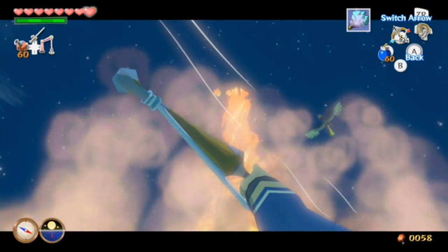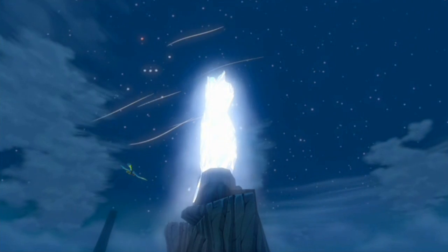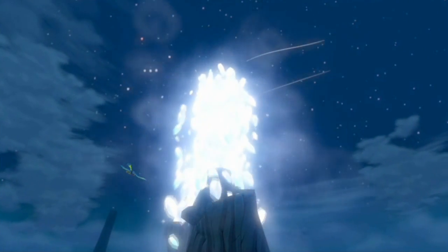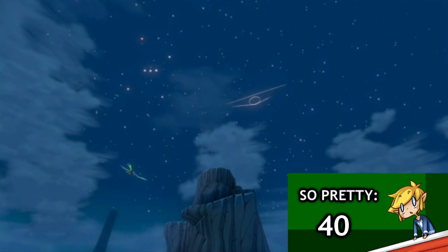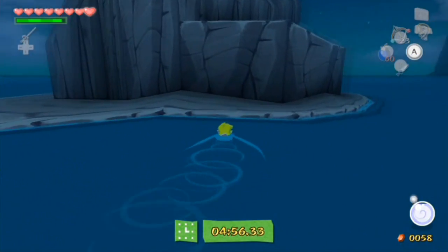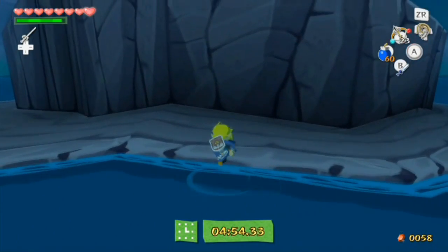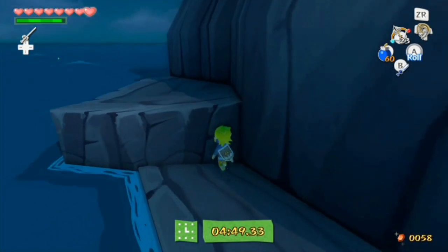We're going to start by freezing - missed it. Okay, I didn't miss it at all. Watch this, this is going to look amazing. That's beautiful, absolutely beautiful. Let's get out, because what we've just done, surprisingly enough, is frozen that lava with our Ice Arrows. It's a very good power up for this, because it is used extensively throughout the game.